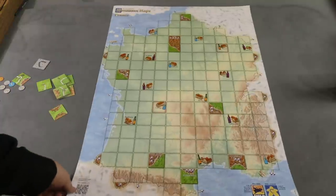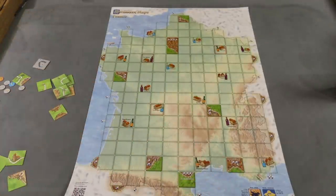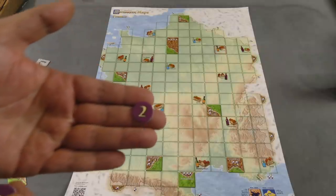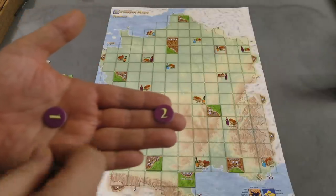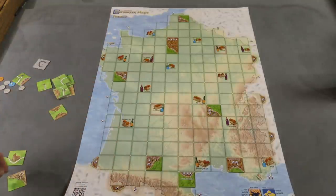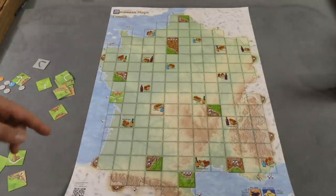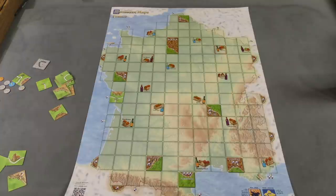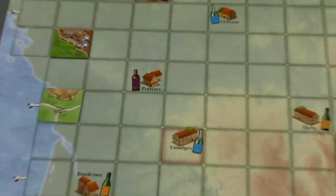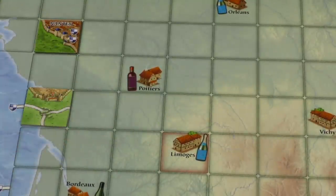France is all about wine. You scatter the chips around the board, and when you collect them, if you have two points of the same color, you have a wine. Wine can be used for two things: if you connect to the outside with a road or city at one of those shield spots, you can sell a wine for five points. Or if you build on top of a spot showing a specific color wine and you have that wine and sell it — discarding the chips out of the game — you get nine points.